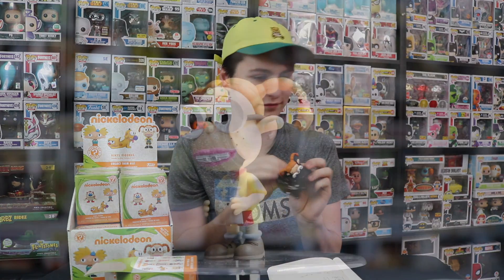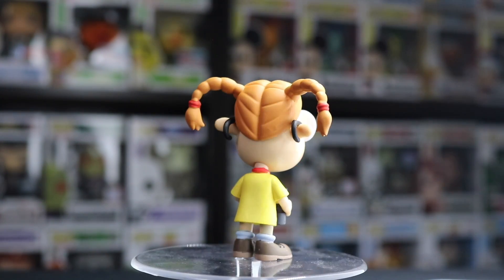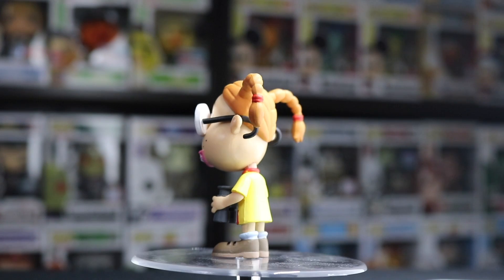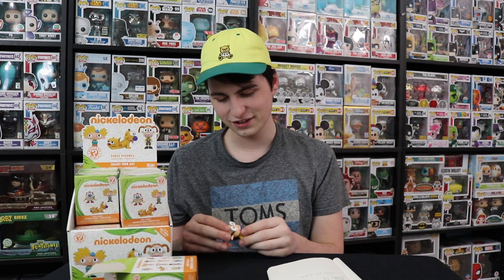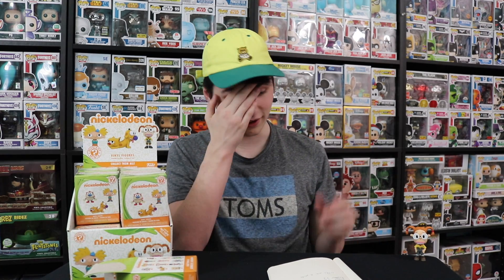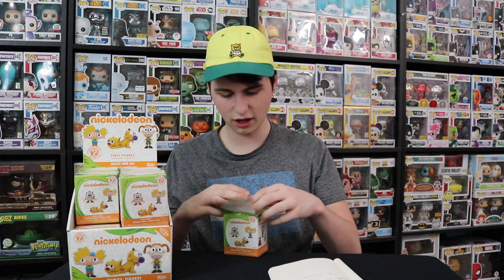We got Eliza! I got her — I have her on my list, and he doesn't. One to nothing. The first one we got here is Eliza, she's a pretty nice one. She was 1 in 24. And fun fact — we bought these for 50% off technically because we used Hot Cash. This was a great deal. I think it was like 60 bucks for all of these instead of 120 or something like that.